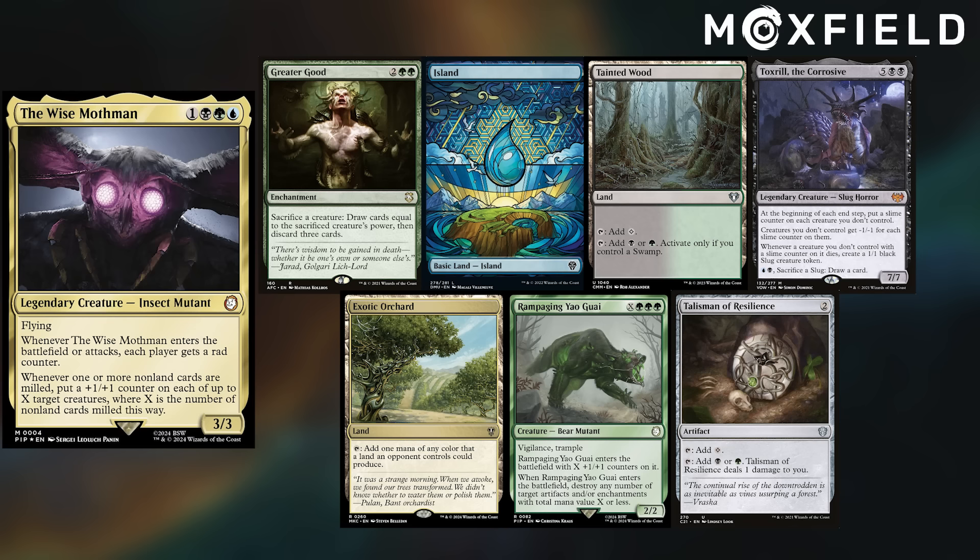Hey gang, welcome back! Today's patron shoutout goes to Sparky — thanks Sparky for supporting the channel. In today's game we've got a battle of the Universe's Beyond decks, and I've borrowed Felix's Wise Mothman deck, keeping Greater Good, Island, Tainted Wood, Tox Roll, Corrosive, Exotic Orchard, Rampaging Yogai, and a Talisman of Resilience.